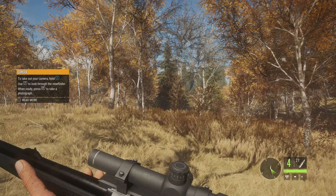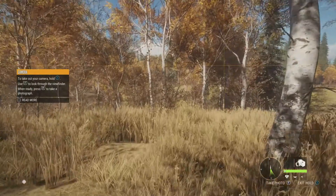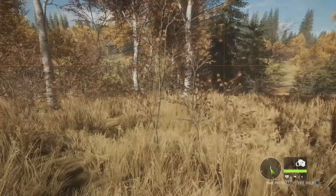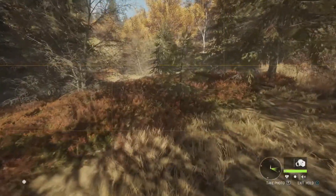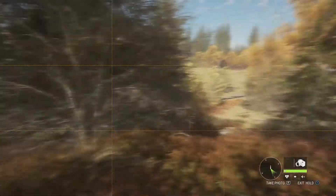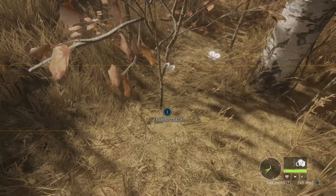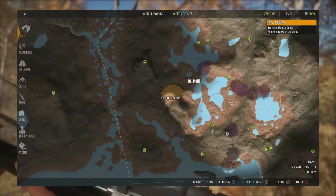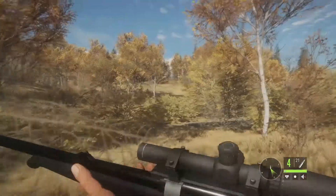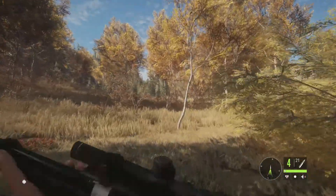The game is prompting us to take out the camera — hold X, use LT, press RT to take a photograph. I'm not sure what we need to take a photograph of. There were tracks here. I don't know what it's wanting us to take a picture of. Let's exit camera mode and find the camp first. There's something red up there — I bet that's what it wants us to check.